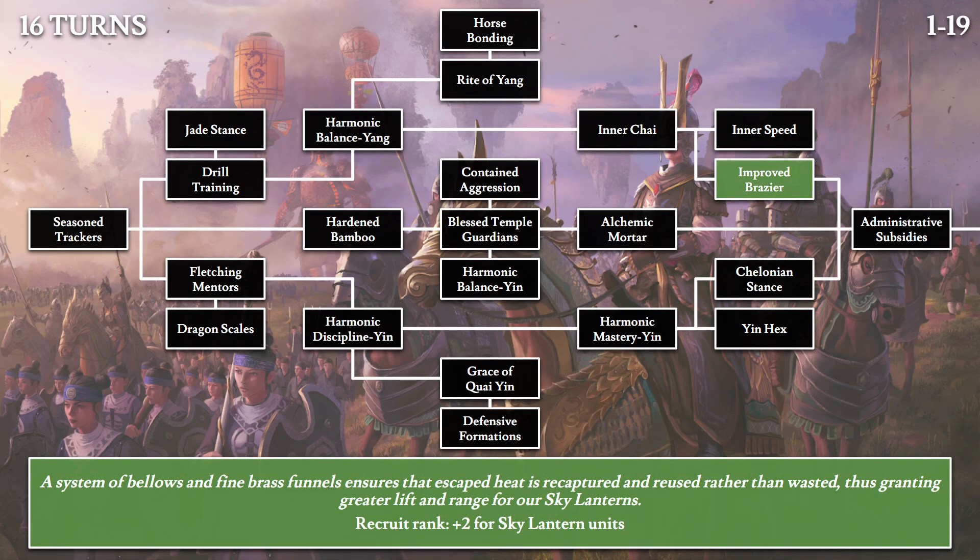Then we have Improved Brassieres: 'A system of bellows and fine brass funnels ensures that escaped heat is recaptured and reused rather than wasted, thus granting greater lift and range for our sky lanterns.' This will grant plus 2 recruitment rank for sky lantern units.